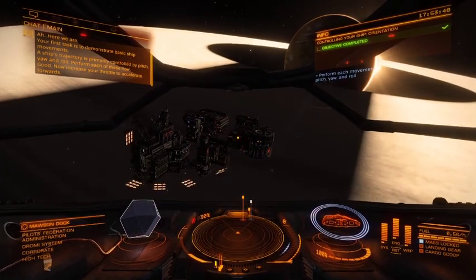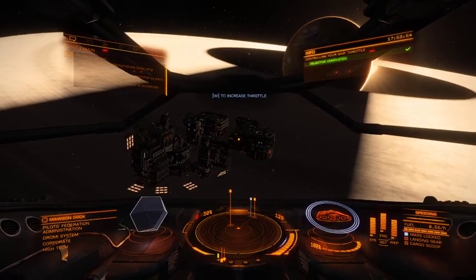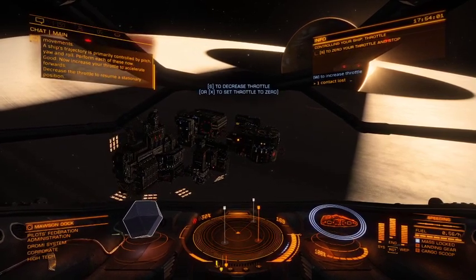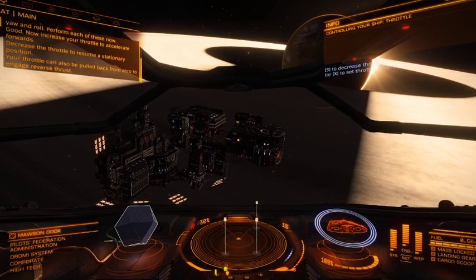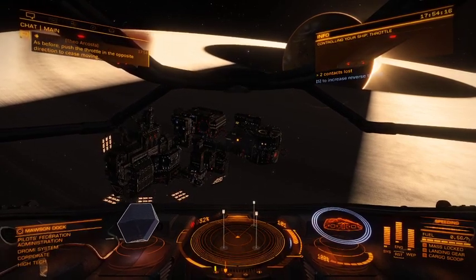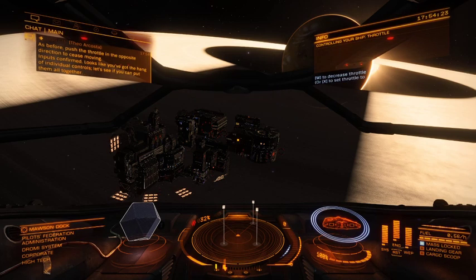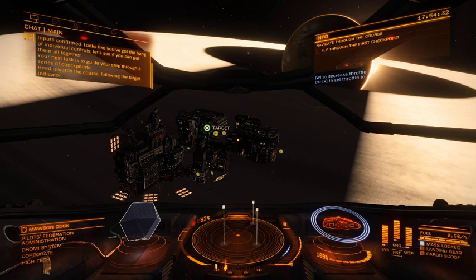Good. Now increase your throttle to accelerate forwards. Decrease the throttle to resume a stationary position. Your throttle can also be pulled back from zero to engage reverse thrust. Push the throttle in the opposite direction to cease moving. Looks like you've got the hang of individual controls — let's see if you can put them all together. Your next task is to guide your ship through a series of checkpoints. Head towards the course, following the target indicator.